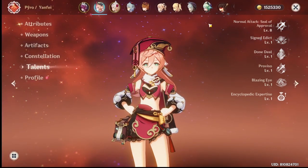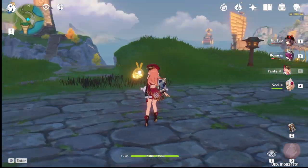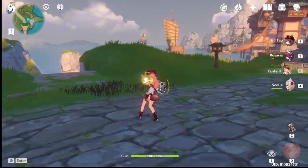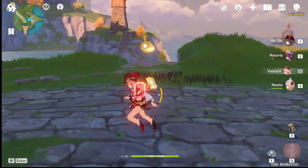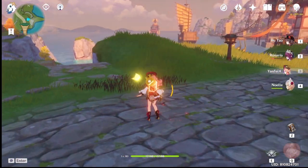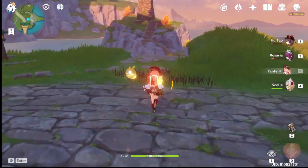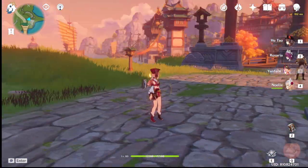Something weird is that it's very hard to do the charge attack to get just the second seal. You have to be careful with her charge attacks because you might end up cancelling the first or second seal by clicking too early. The combo usually goes: one, two, charge attack — or one, two, three, charge attack — whichever attack string you prefer.